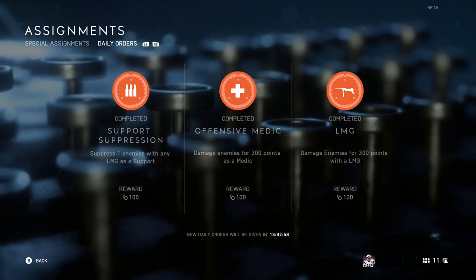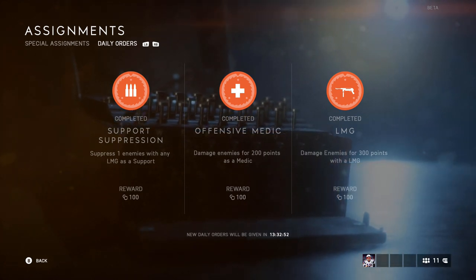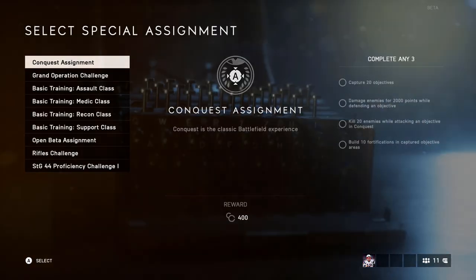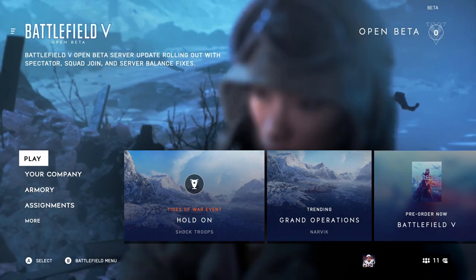Real quick, there are daily objectives that refresh every couple of hours — this one has 13 hours left. You also have special assignments you can add, and there are a bunch of them. There's just a lot of customization even in just the beta.